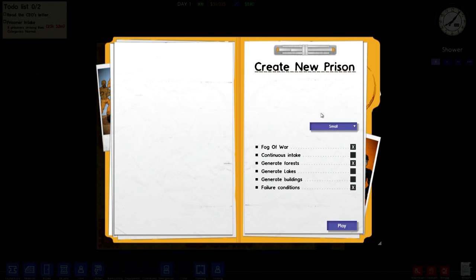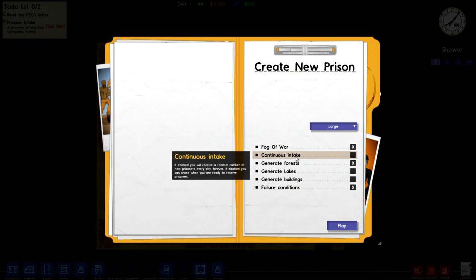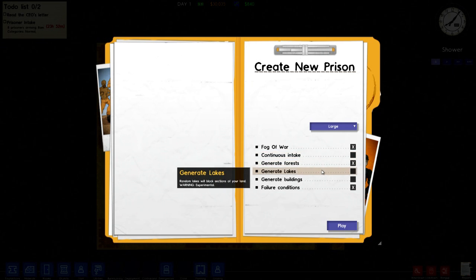Let's create a new prison. We want a large prison just for the hell of it. Continuous intake: if enabled you will receive a random number of new prisoners every day forever; if disabled you can choose when you are ready to receive new prisoners. I'll leave that on I think. Generate lakes: random lakes will block sections of your land.